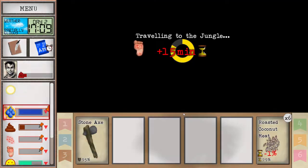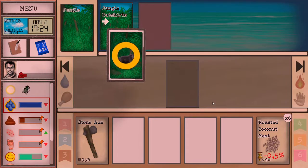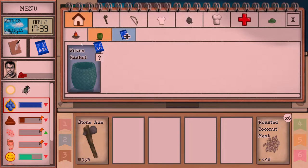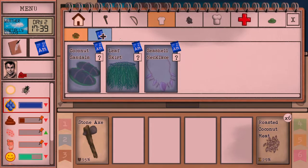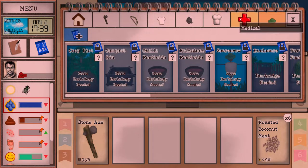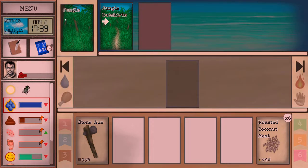We're gonna take the jungle path into the deeper jungle — it takes 30 minutes. Oh, a macaque! It's rummaging through my stuff, the little thief. Macaques are monkeys in the jungle — they'll try to grab your stuff from the middle row. If you let them be they'll run off with something; it also takes some of your time while you're waiting for it to leave. Nothing in the middle row to take this time.